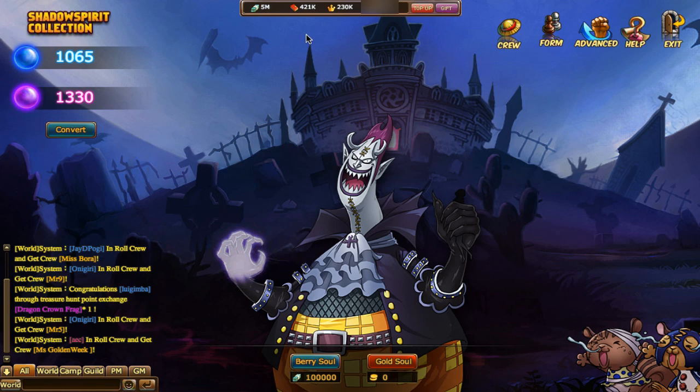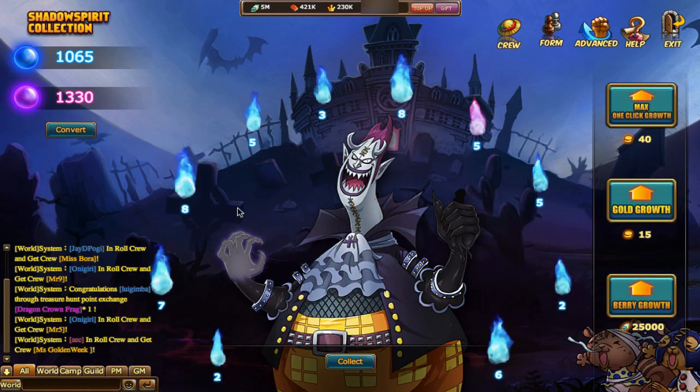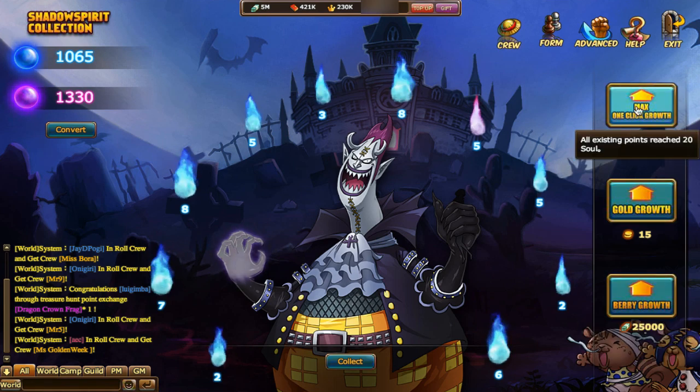So right now you're going to need a whole lot of berries — like 100,000 and a few others — or you can use gold, depending on which one you want to do. The first thing we do is souls. Souls come at random no matter if you do regular or gold, and you get a lot of blue and sometimes a little purple. You have three different marks here: berry growth, gold growth, and max one-click growth.